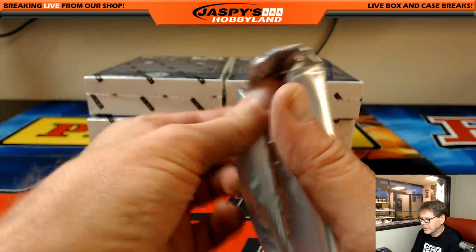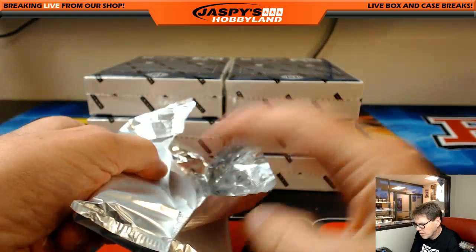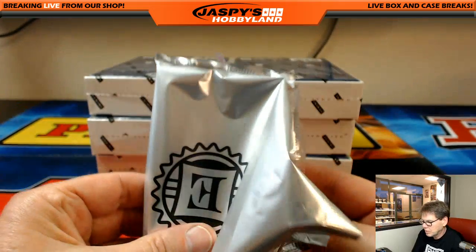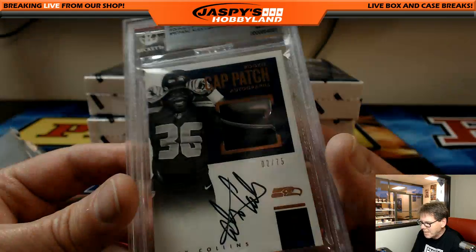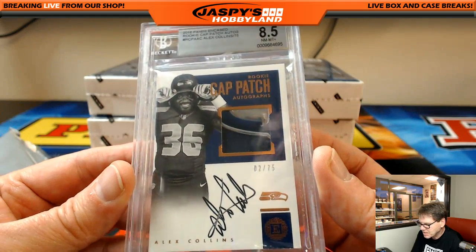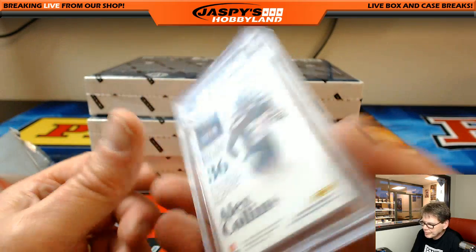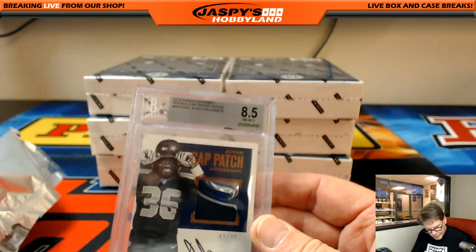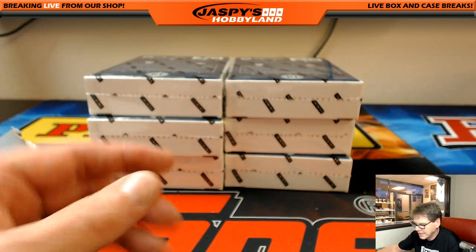And speaking of grading cards, let's do another one. This is a thick one — wow. Alex Collins, 2 out of 75, it's a cat patch, BGS 8.5 near mint plus, 2 out of 75. And the auto is a 9. So the Seahawks — that's Donald B. There you go Donald, congratulations.